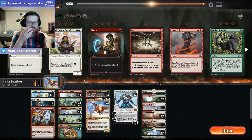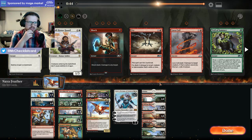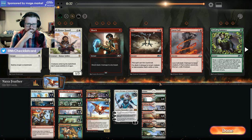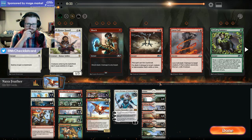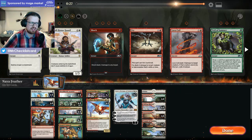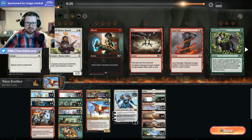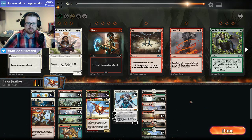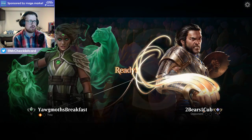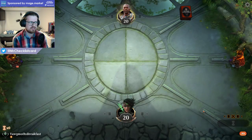I think we might want Fry. Do they have stuff like Lyra in the sideboard? Even if so, I think you can beat it. They also have Hydroid Krasis, so maybe Fry is good, but I think it's better to have Reckless Rage. And Dromoka's Ambush I think is better too — Dromoka's Ambush is just so great in this deck.